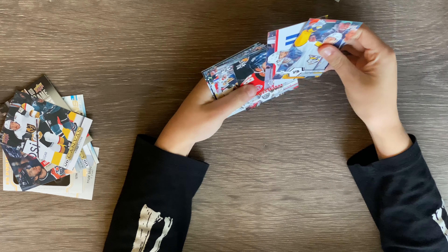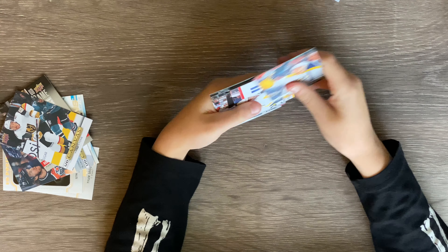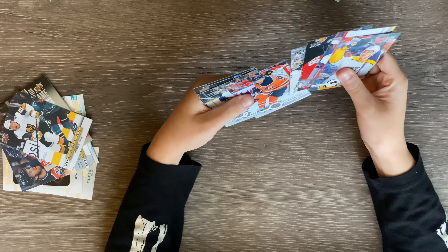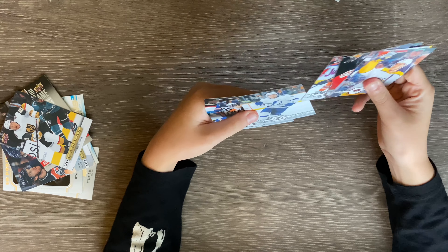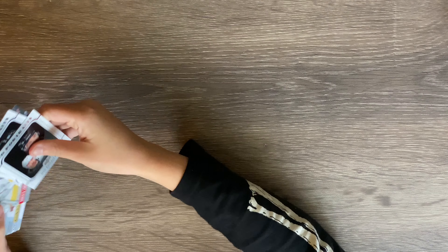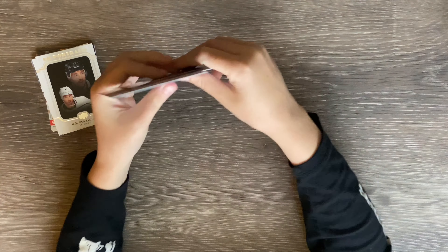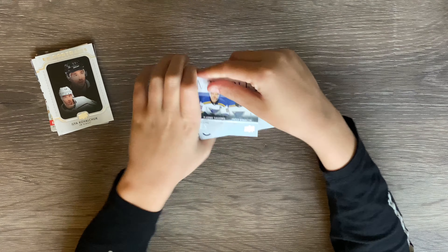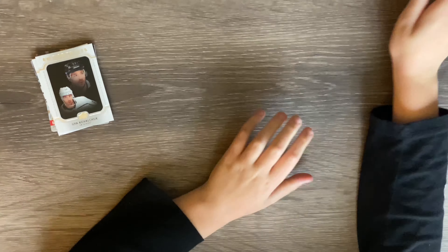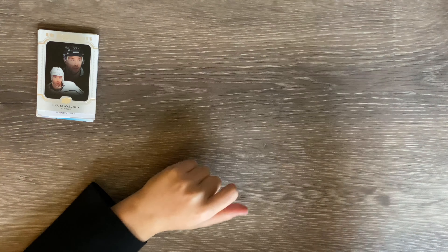The last final pack of the box — please be good. It's all base cards for the final pack, that's kind of sad. So that's basically all. Hope you guys liked the video. Here are all the good cards we got — the jersey card, the triplets, the Young Guns, and all the base cards. Hope you guys like and subscribe, and I'll see you guys later. Bye!